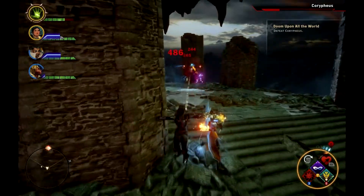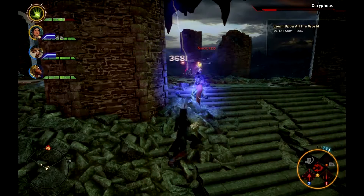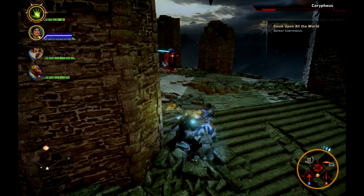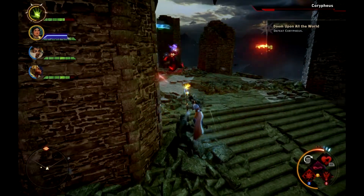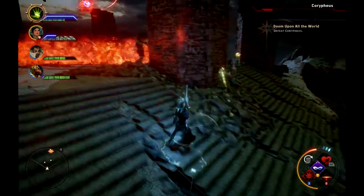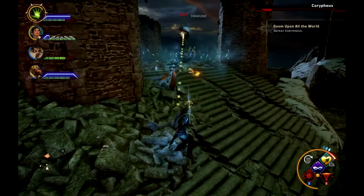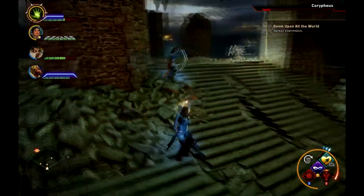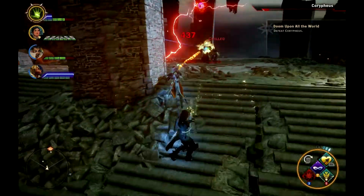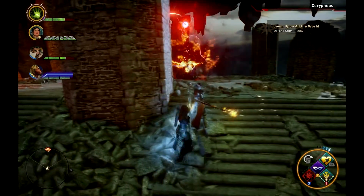He'll go into the middle every once in a while and charge up a big one. When he's in the middle you can shoot him a few times before you gotta get behind the pillar. Those are the only moves he does in this part. Now he's in the middle — you can shoot him, then go hide behind the pillar again before he unloads his move. I think I'll kill him before he can even do the move. And that's it — you've beaten the game.